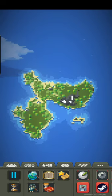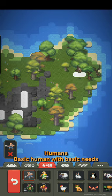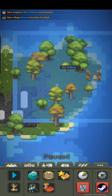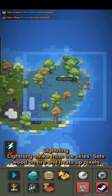Today I'll be showing you how to make a humanoid creature immortal in World Box. First you're gonna need an actual person, and then you're gonna need to select lightning and you're just gonna want to strike them.